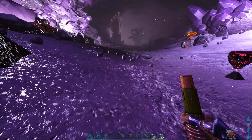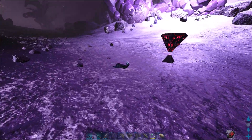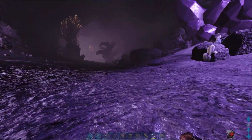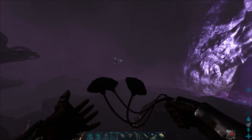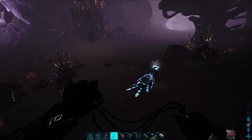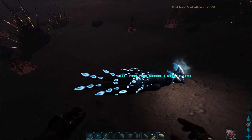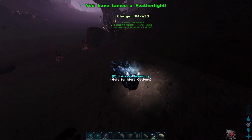So if you have found a Featherlight, just take the seeds and put them in the last inventory slot. Just approach it and press E. I have a higher taming rate on my server, that's why it's so easy here. For most of the time we need multiple tries. You can also use a bola for it. So if you're scared that it could potentially run away, just bola it, and then you can feed it on the ground.